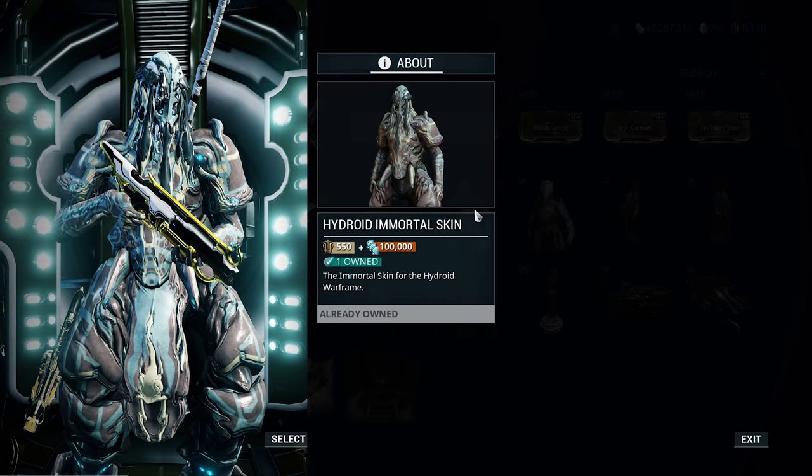We've also got the Hydroid Immortal skin. It's not bad looking — it looks all right on its Prime. I'm not a huge fan of Hydroid anyway, so that's not really going to help matters. But if you like Hydroid, 550 ducats — it's quite expensive. 100,000 credits isn't too bad, but that 550 ducats really is very, very high. I think it's been a while since this actually came back, so it might be worth picking it up while it's here.